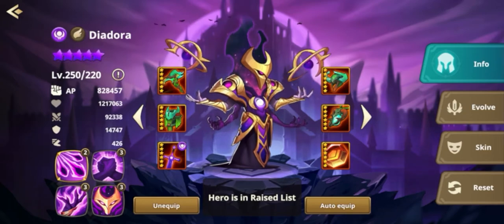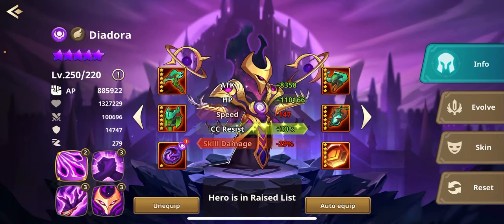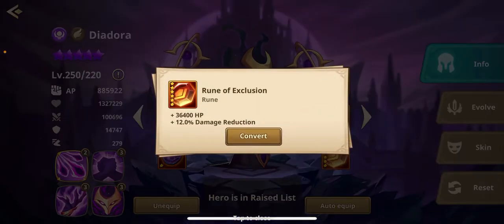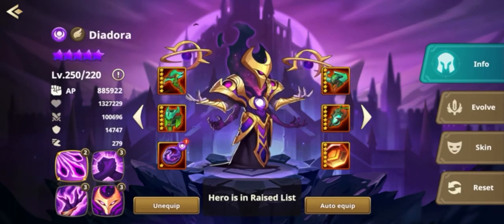That to me is his best build. His next build that you could use: you could go a CC resist build — so it's a little bit of CC resist, attack, HP — and then obviously you could either keep Rune of Exclusion or switch the Rune to another HP CC build.